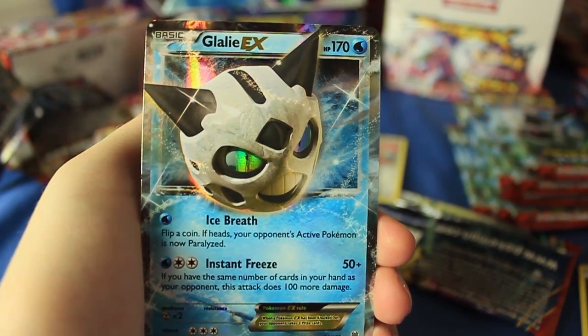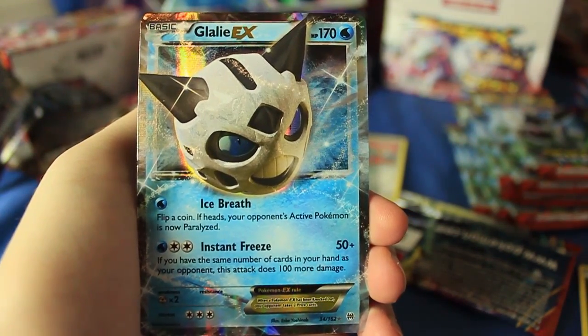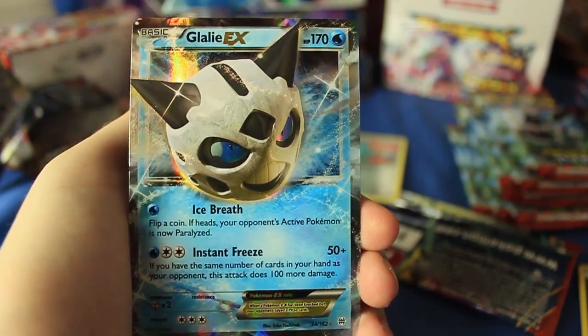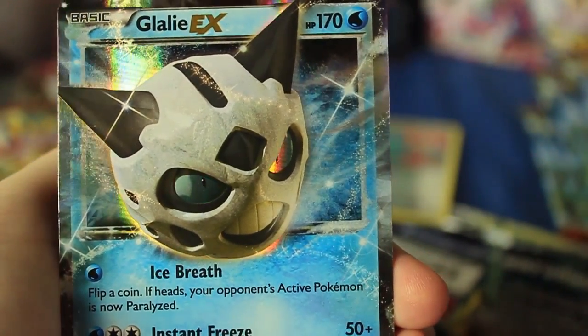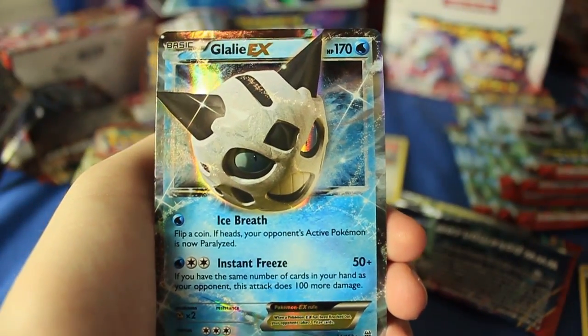And to go with that we have a Glaceon EX! So I thought there was going to be a Mega — and maybe there still is, because Mega goes on top of the regular — so we have the Spirit Link and the Glaceon EX. That is awesome. Last video we started off good, this video we're starting off good. Gosh dang, Glaceon!